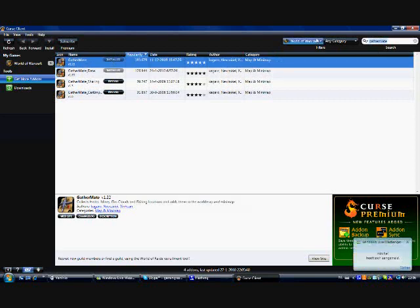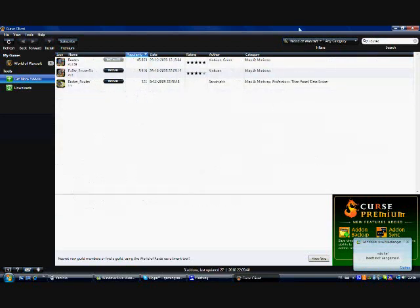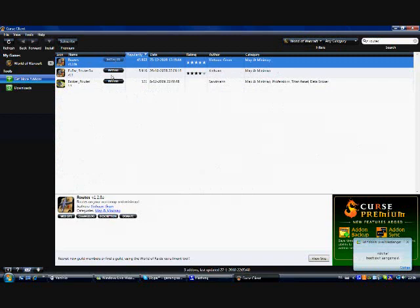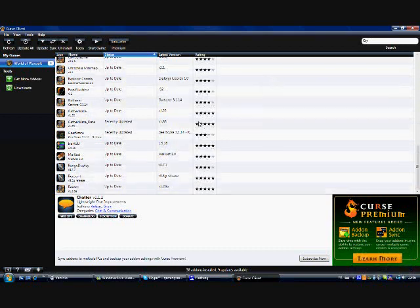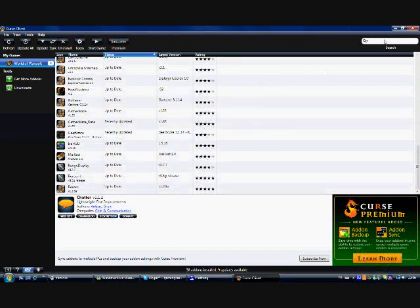Then go to Routes and install just Routes — nothing else. You don't need to update it because it's always up to date when you download it. And you're ready to go.